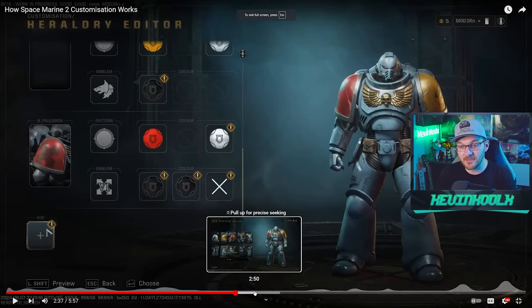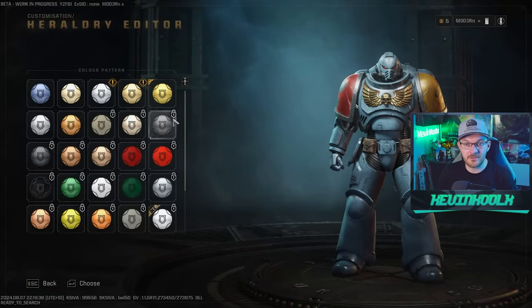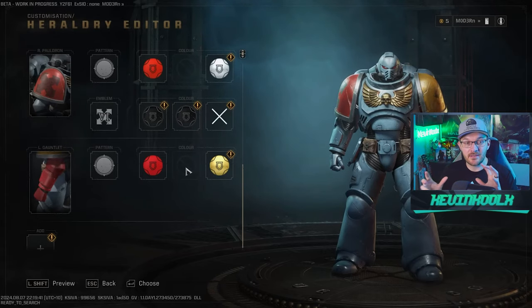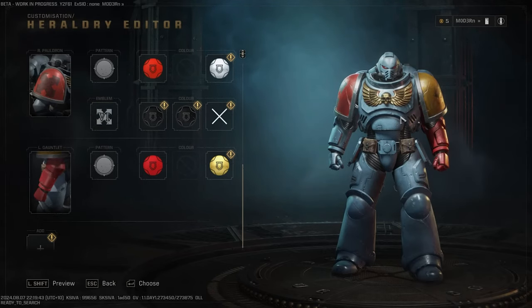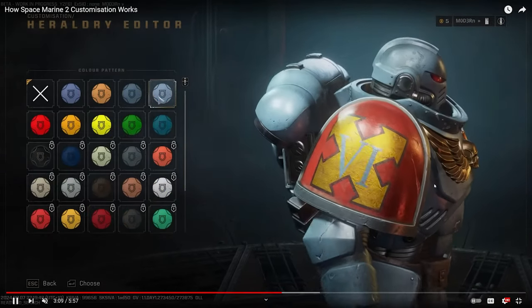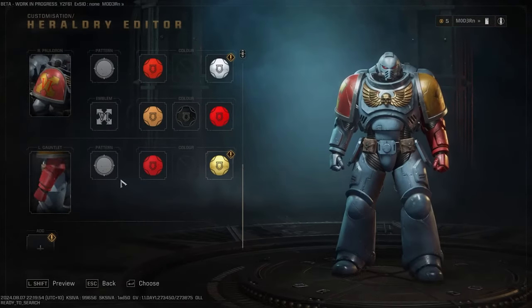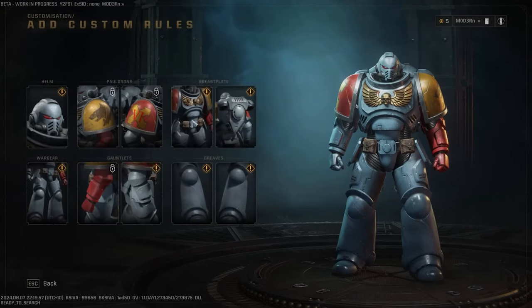You can't go in and change each shoulder pad. You can't change the chest piece, or one leg from the other, like you can with Warhammer 40K — you can actually do that level of customization within that game. Looking at another video I found online, this person was showcasing how you can go through different colors and select different armor pieces to color them exactly how you want. You can see their shoulder pad right there, you can change the color of the emblem, and their right arm is red because they selected that piece to be red.